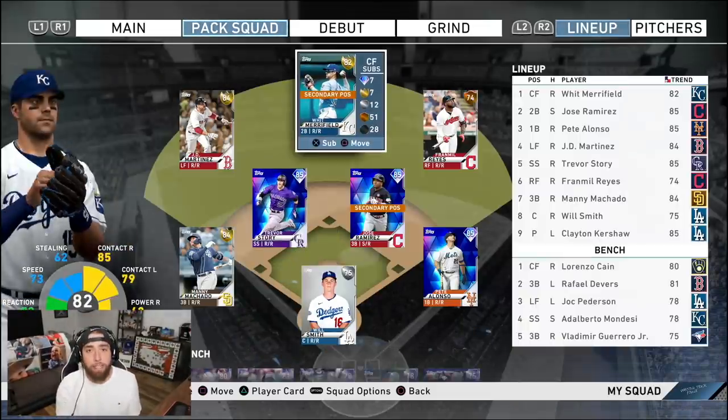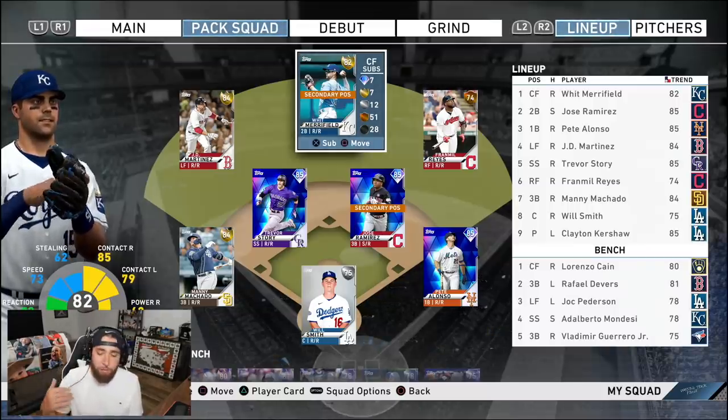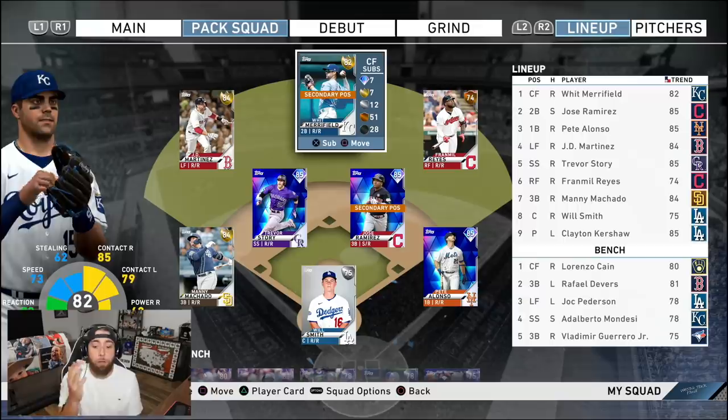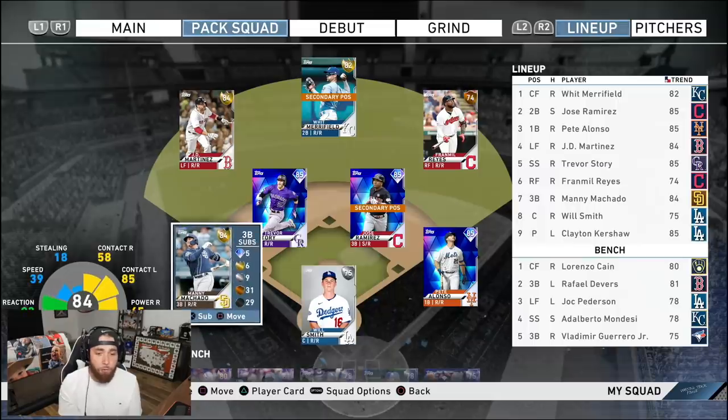If you're new to this series, the rules are in the description box down below along with a list of all the players that we have pulled so far. These videos are in a playlist if you want to watch them in order. We play one Ranked Seasons game, we open packs after that game. The amount of packs we pull is dependent upon how good we play, and those players we pull are the players we use on the team. This is what we're looking like so far through four episodes.